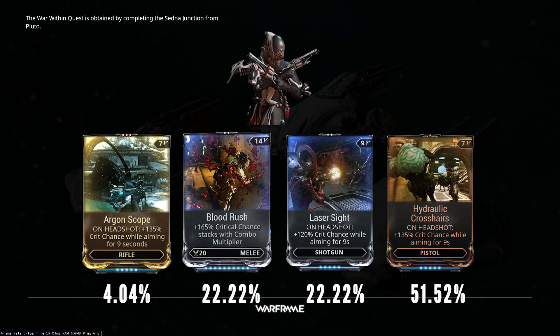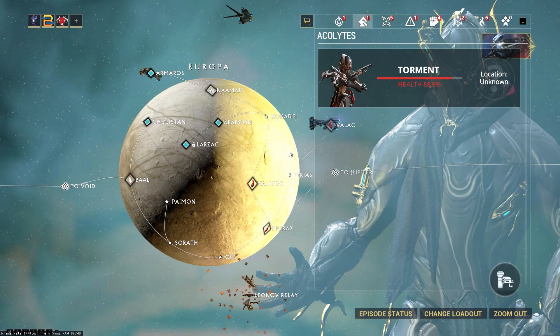It is important to note that if all players go down, or a certain amount of time passes before enough damage is done, the Acolyte will despawn and no mod will be rewarded. The Acolyte missions will only be available in the World State window for a short amount of time before needing to be discovered again. Once the World State Health percentage reaches 0%, the event will end.